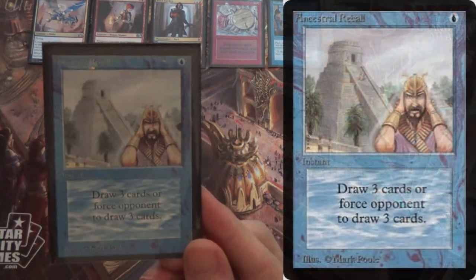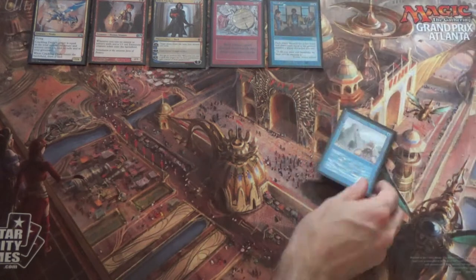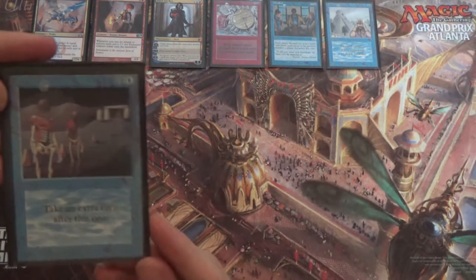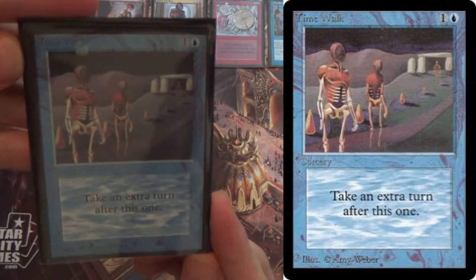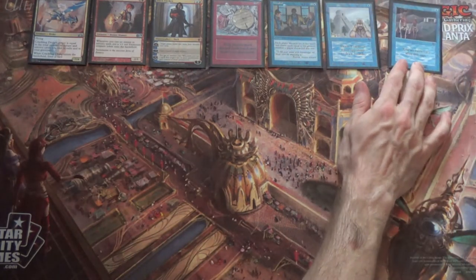Then we have Ancestral Recall — just playing with power. Good old 1 mana, draw three cards. Alpha was crazy. We also have Time Walk: take an extra turn for the low, low cost of two mana. Alpha was messed up and I love it.